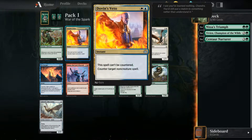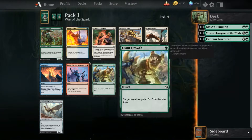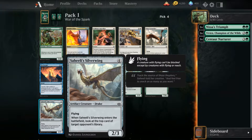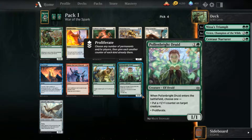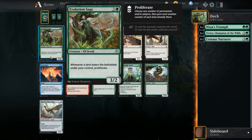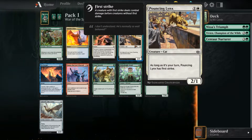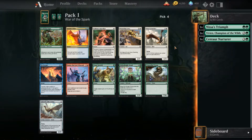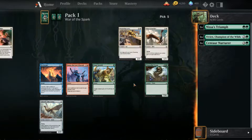There's a spell: copy counter target non-creature spell - that's hilarious. There's also Hekeli Silver Ring - enters battlefield, look at the top card of the opponent's library. Maybe I'll get a lot of druids and start trying to do the proliferate ability. Nothing else here is screaming at me, so I'll go with that pick.